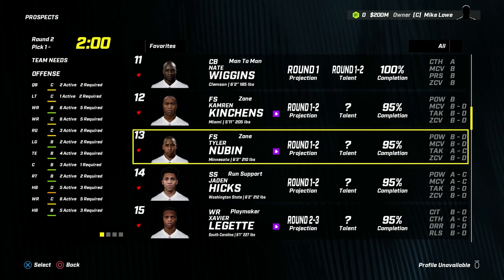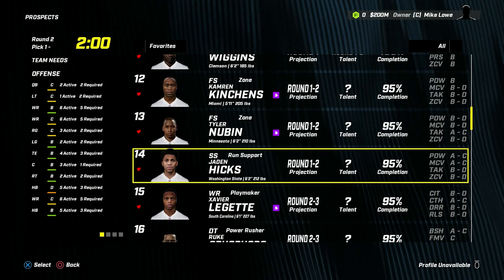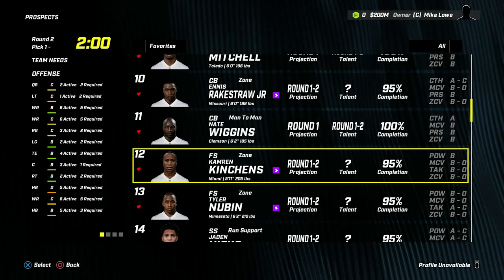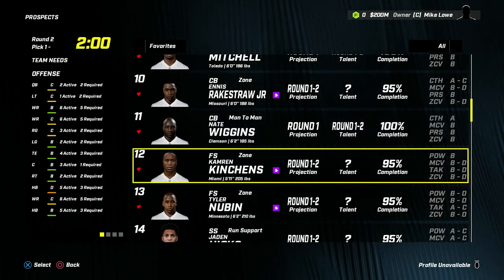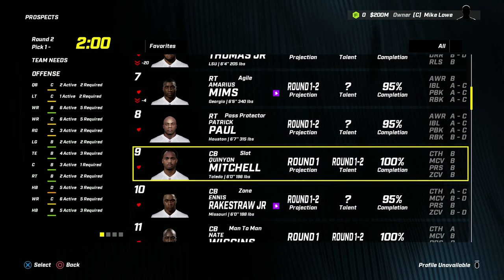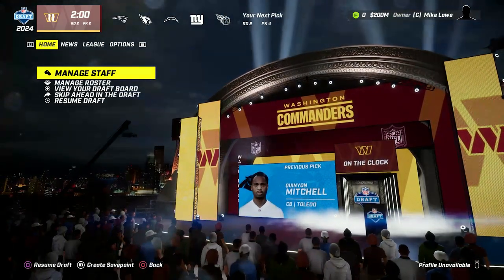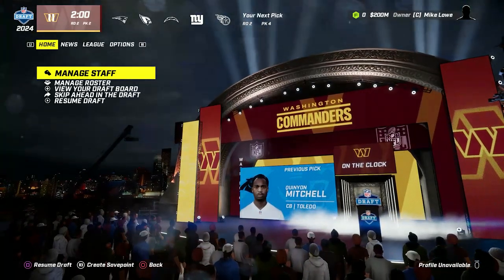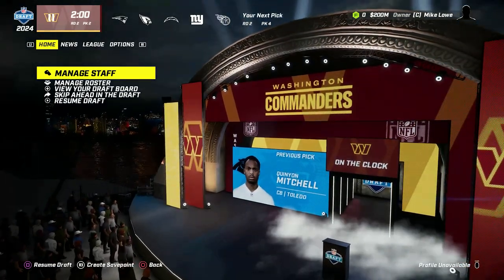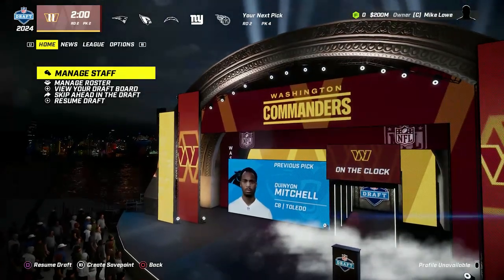If both corners are gone by the time we pick, I'd maybe look at that tackle we could convert to guard, or perhaps a safety. We're pretty deep with three really good safeties, but Budah Baker isn't really long for this team - he's a 90 overall and could bring a nice trade return. I don't think I'd pick a safety above a scouted cornerback, though.